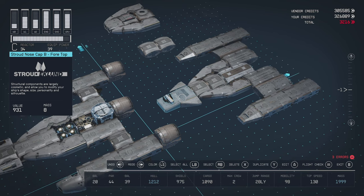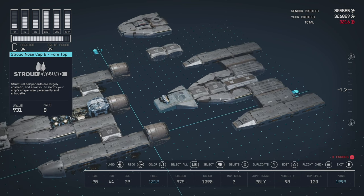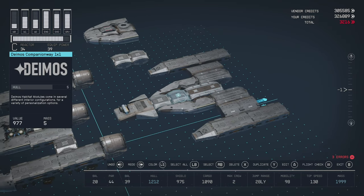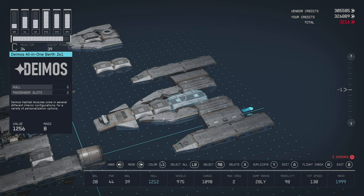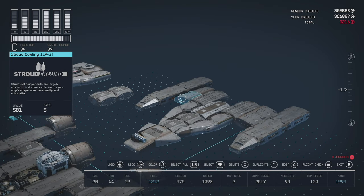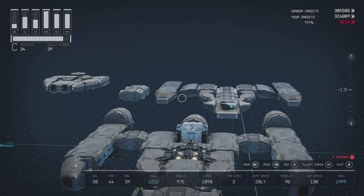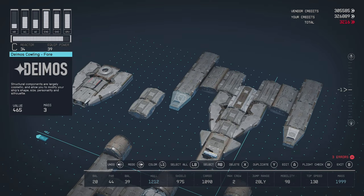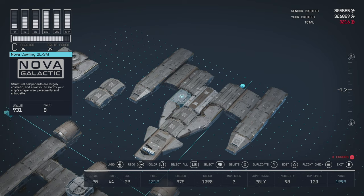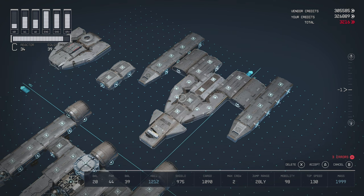We have a Stroud nose cap slope piece. We have a weapon mounted to the front, and a Demios bumper on the side — this will go over the cockpit section. We have habitats here: right now it's two 1x1s, but you could replace that with a 2x1. We also have a 2x1 here, and a 2x1 here. This sloped Stroud piece — you can find this in the structure section at Stroud shipyards. We also have a Demios front piece here, and then habitats on the side. We have two triangle pieces, and then that variant you can select with the D-pad.